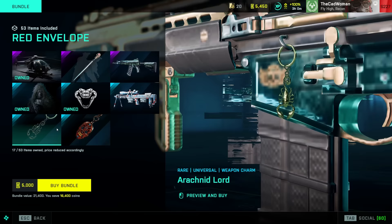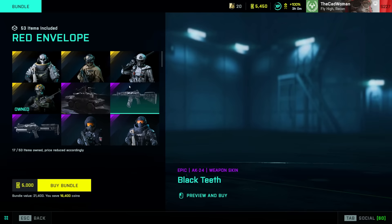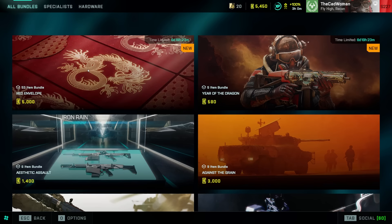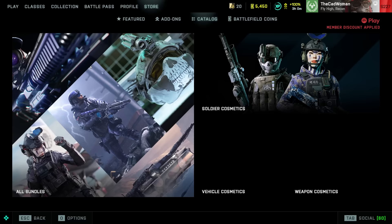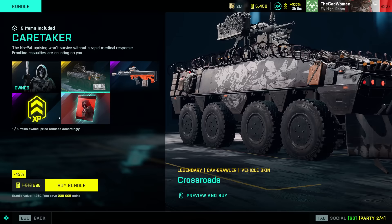Not sure if these are the intended bundles for this week since it seems odd to start the season with them, but that's what's shown as I'm doing this video — maybe they'll change later today. There's also a small discount on the Caretaker bundle, which includes the Mirage Medic skin for Falk and a Legendary Vehicle skin for Brawler, alongside some other cosmetics.